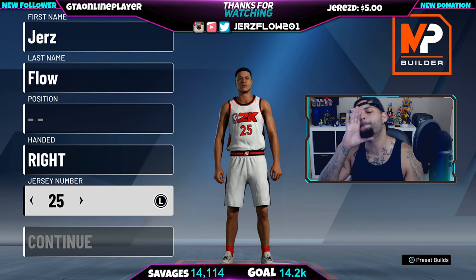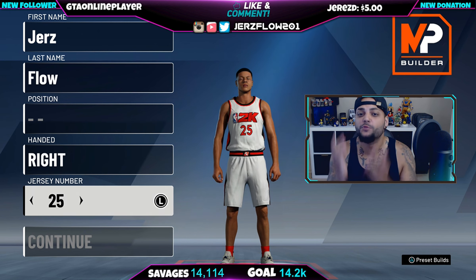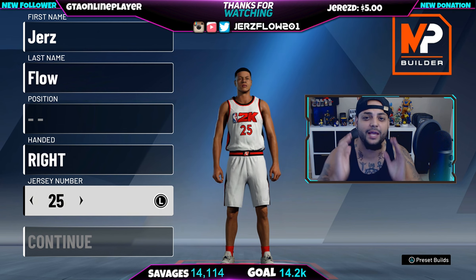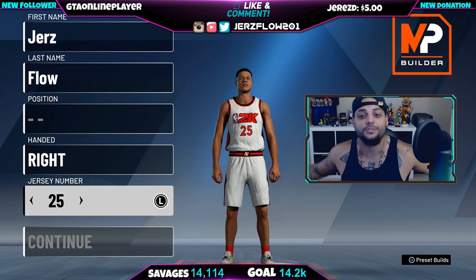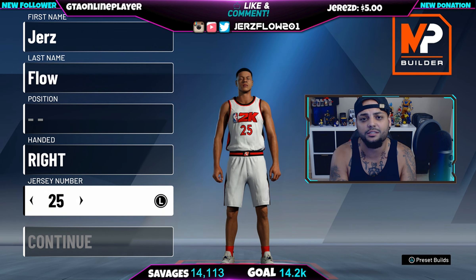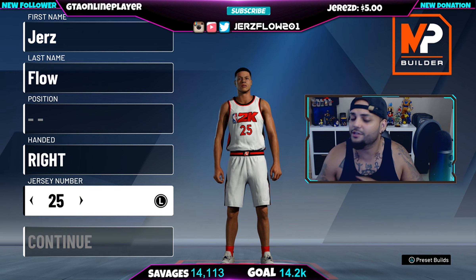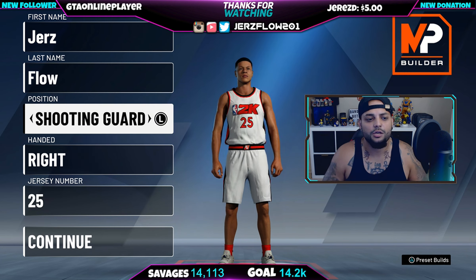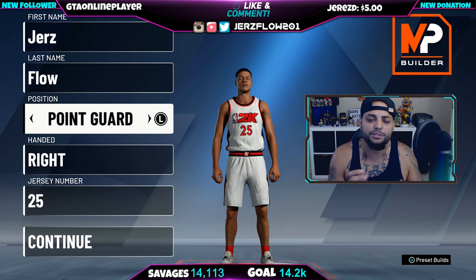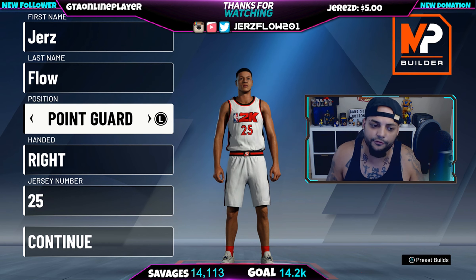What is going on guys, 2K20 is here and I'm gonna be breaking down everything that you should NOT do when you make your MyPlayer. I don't want y'all to waste your VC — I know VC costs money whether you're in school or whatever. When you switch from point guard to shooting guard, the attributes and numbers on the left side do change, so I definitely want to show you this.